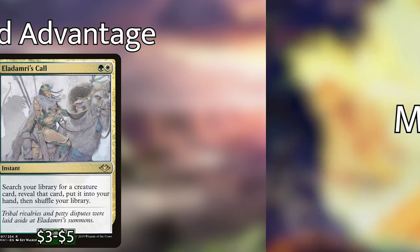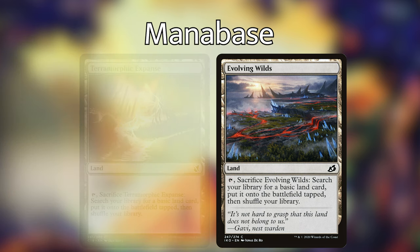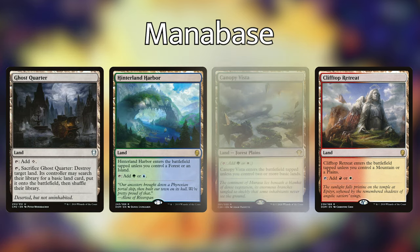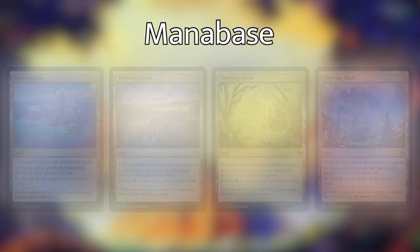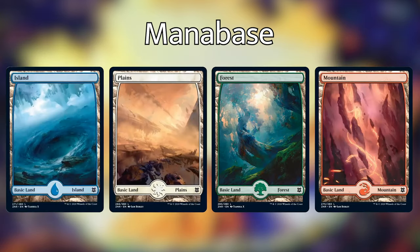Before we end this deck tech, I just wanted to go over the land base in this deck. Something important to note is that any land that sacrifices itself to find another land is two landfall triggers. So suddenly, Terramorphic Expanse and Evolving Wilds become really, really good. Other lands that sacrifice are Fabled Passage, Blighted Woodland, Myriad Landscape, and Naya Panorama. We're playing a host of non-basic lands: Battlefield Forge, Botanical Sanctum, Canopy Vista, Clifftop Retreat, Ghost Quarter, Hinterland Harbor, Ketria Triome, Savai Triome, Spirebluff Canal, Sulfur Falls, Sunpetal Grove, and the four thriving lands from Jumpstart, which are very, very good in this deck. We are also playing one of each of the snow-covered lands — a plains, a mountain, a forest, and an island — and we are playing two of each of the regular basic lands in this deck.